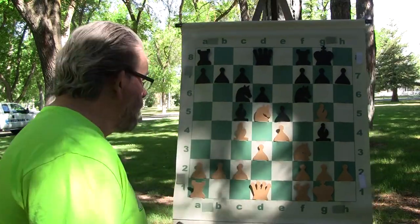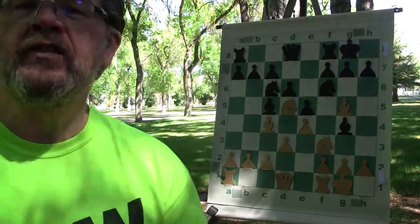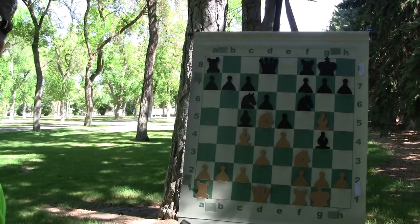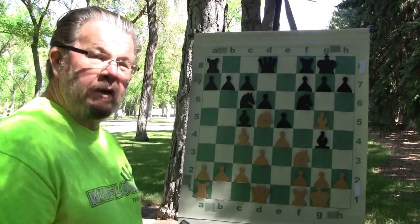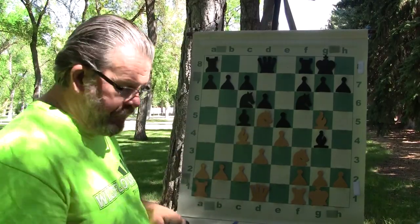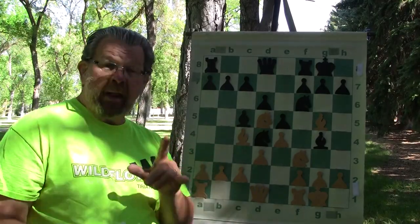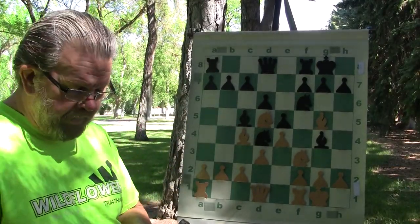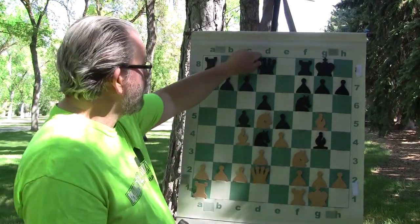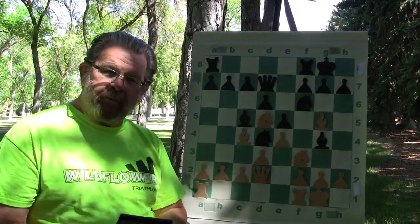Oh man, that's really putting pressure on the position. Capablanca puts the knight to D5, and his opponent copies him by putting the knight to D4. So they're both battling the center, but Capablanca has a copycat. He bumps his queen to D2 to get the queen into the game, and his opponent bumps the queen to D7 — still copycat.